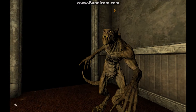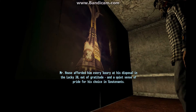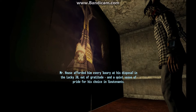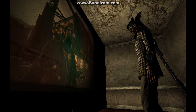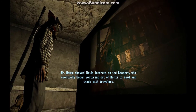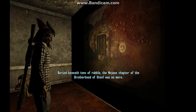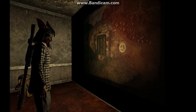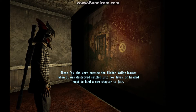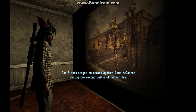Mr. House would keep New Vegas stable and secure for future generations. He afforded the courier every luxury at his disposal in the Lucky 38, out of gratitude and a quiet sense of pride for his choice in lieutenants. Mr. House showed little interest in the Boomers, who eventually began venturing out to Nellis to meet and trade with travelers. Buried beneath tons of rubble, the Mojave chapter of the Brotherhood of Steel was no more.